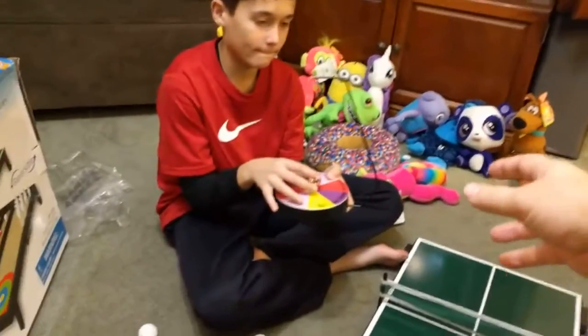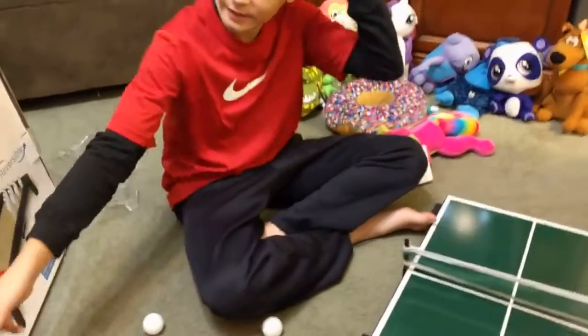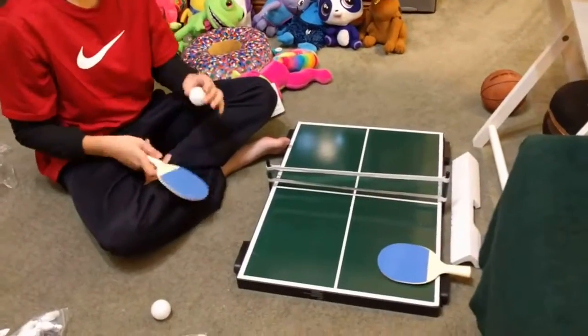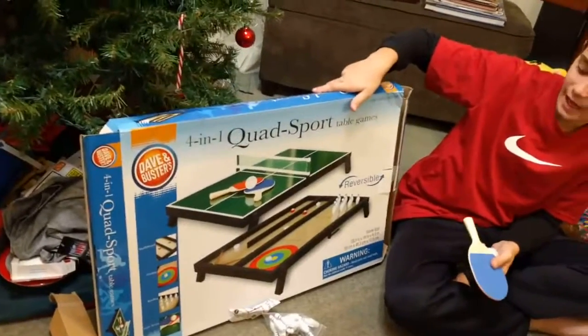So that's one thing you got. What's the other thing you got? Oh, first of all, who did you go to Dave and Buster's with? Sam. Sam I am. Yosemite Sam, right? Yeah. And so what is this thing you've got? It's a 4-in-1 quad sport table game.